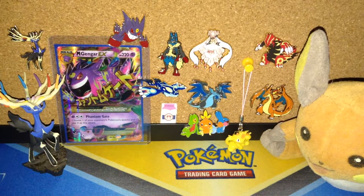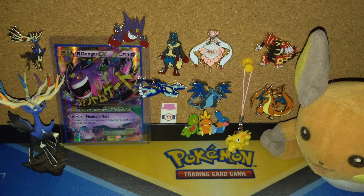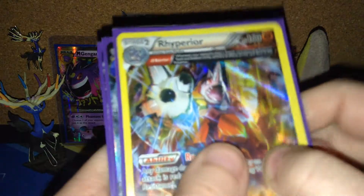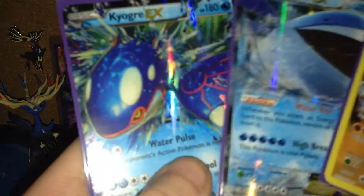Hey guys, it's Rockets Raichu and today I have the Groudon Elite Trainer Box for Primal Clash. I did try to open one up, but I was too sick and I just could not stop coughing. And what I got out of that Groudon Elite Trainer Box was this Hollow Rhyperior, a Wailord EX, and a Kyogre EX.